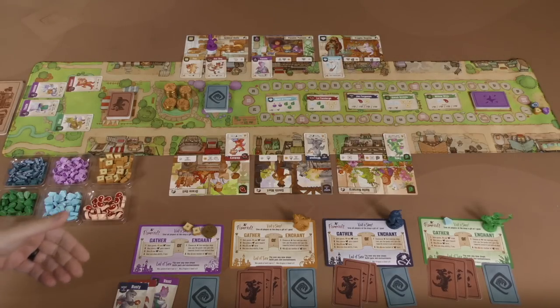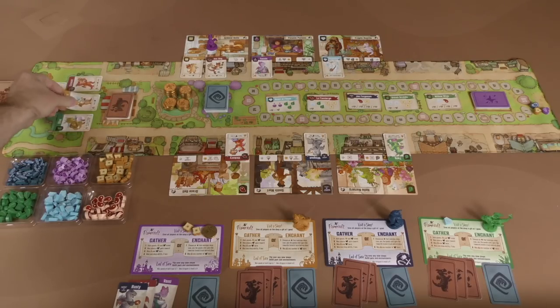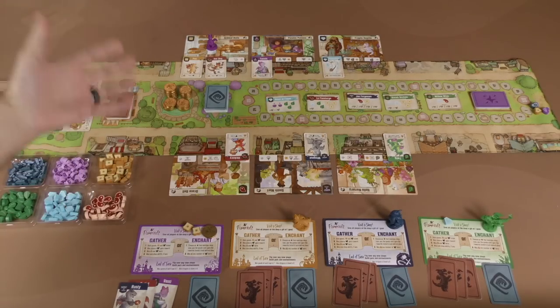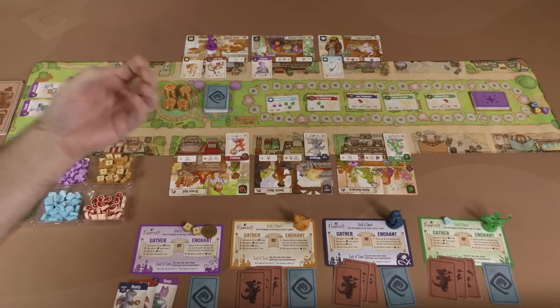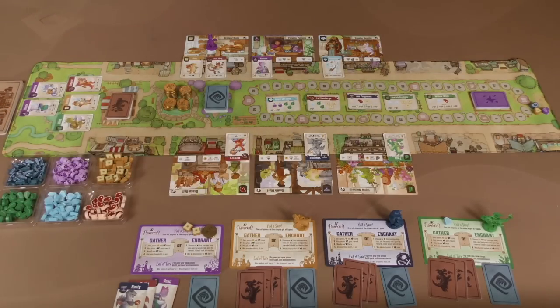At the end of your turn, if there were new shops, you'd flip them over, you refill the park of dragons, and then the next player goes. You continue to either gather or enchant. These are enchantment cards laid out on the board — there's always going to be five of them.